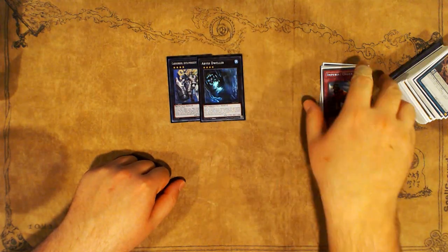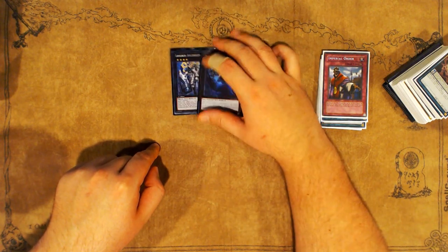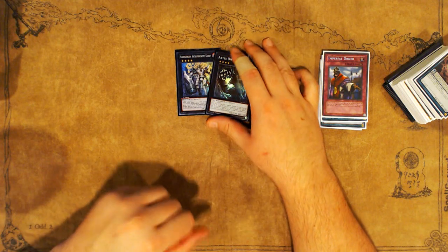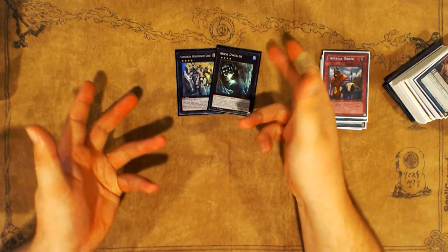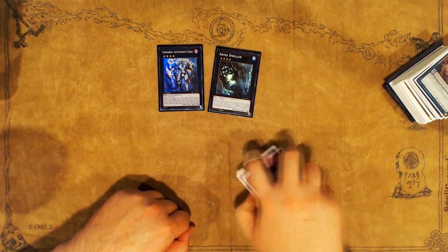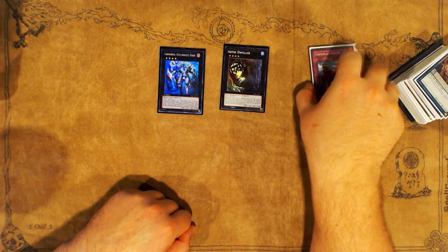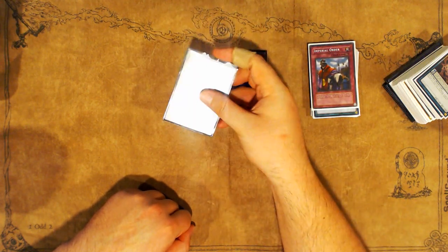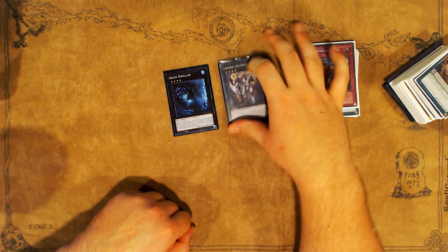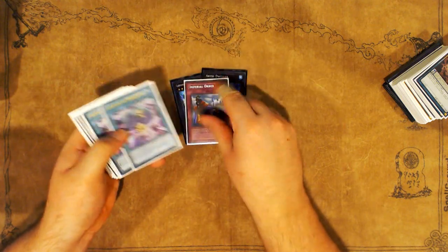I sided two extra deck cards because going into this event, I thought I might take the Scout engine out from time to time — like when going second — and I didn't want to leave Cyber Dragon Nova and Infinity in my extra deck when the Scouts were not there. I sided these two extra deck cards, and Karnogorgon does double duty by pairing with Necrovalley so your opponent can't out it with something like Paleozoic Olenoides or Dinomiscus. I did side this in a lot when I played against Paleo — I just took out the second Drancia and put this in, trying to put Necrovalley up. Dweller was literally never put in.